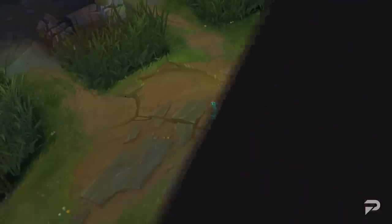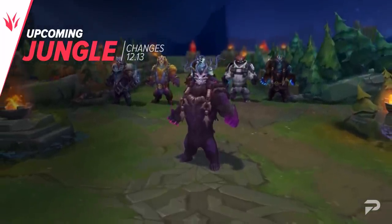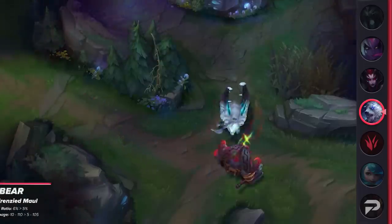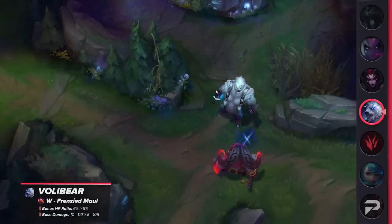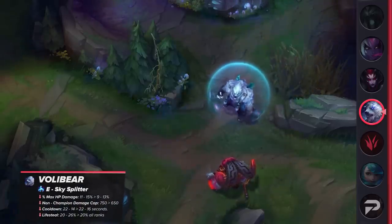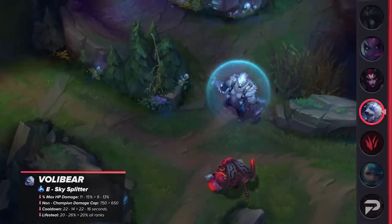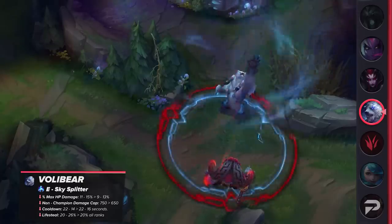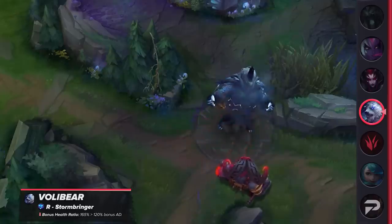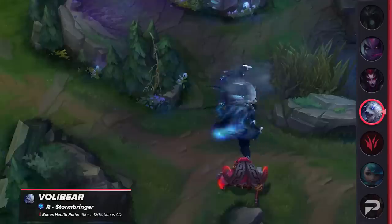And that's it for the top lane, so next let's run through the jungle changes. The first change we'll cover in the jungle is for Volibear. He's got a number of changes, starting with nerfs to his Q's movement speed bonus, Q base damage, and W bonus HP ratio. In addition, his W's base damage will be reduced by 5 at all ranks. His E's max HP damage will be reduced, and the E non-champion damage cap is going to be reduced as well. He'll suffer from reduced clear speeds and weaker ganks as a result, but most players would probably say these changes are justified, as he currently holds a 54% win rate in the jungle. Hurting junglers' clear times has historically been an effective way of keeping them in check. Time will tell if the nerf bat hit him a bit too hard.